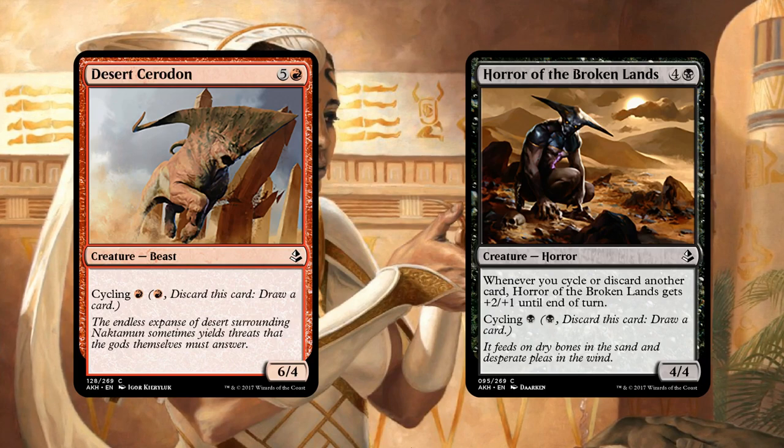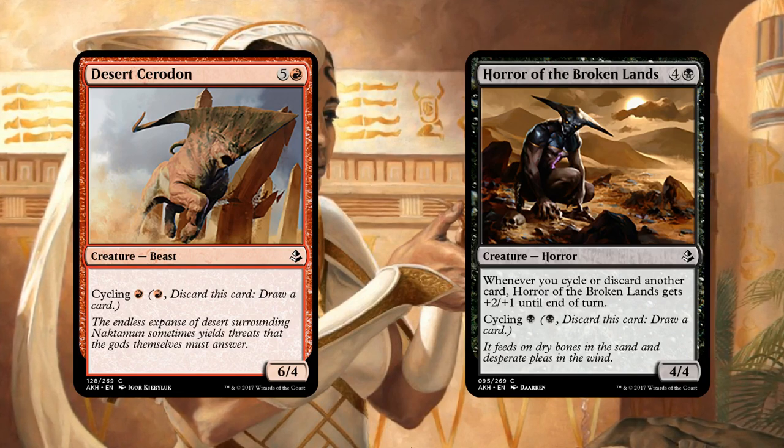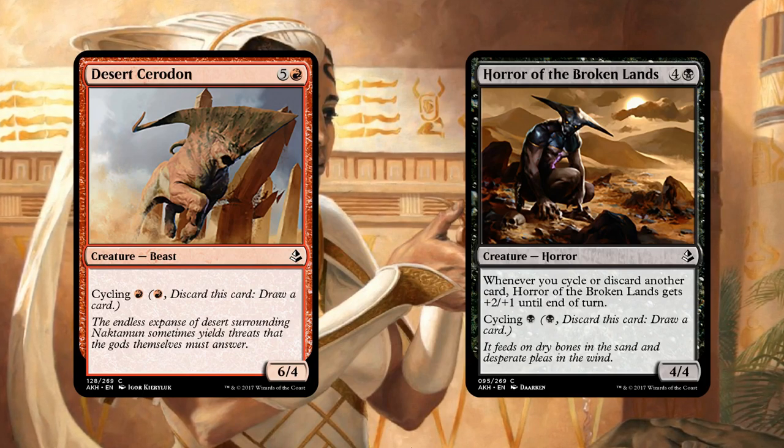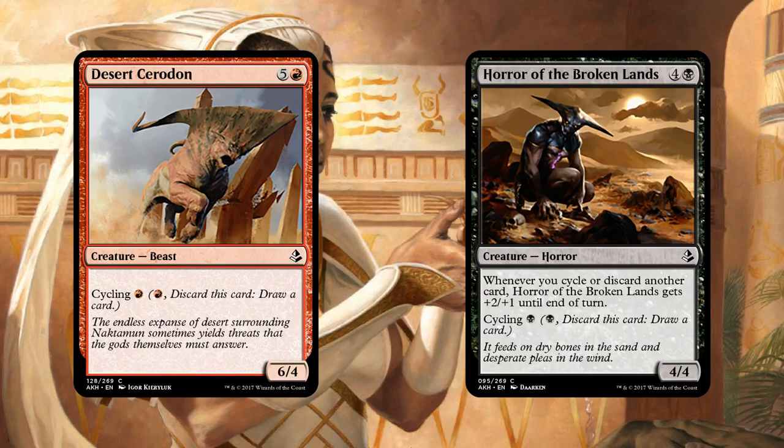Yeah, what Living End really wants is one-mana cycling — that's kind of the basis of the deck — and these are one mana. I think they're better because some of the creatures they play that cycle for one mana have drawbacks, like having to attack every turn. So there's a decent chance these could overtake some of the other cyclers. But apart from the free cyclers like Street Wraith, we really haven't seen decks just play cards that cycle without a Living End-type synergy.